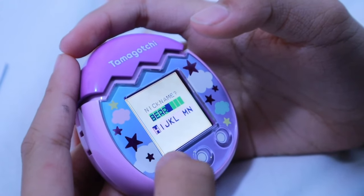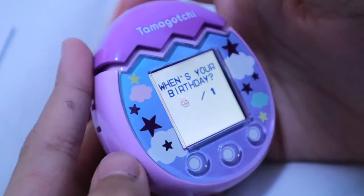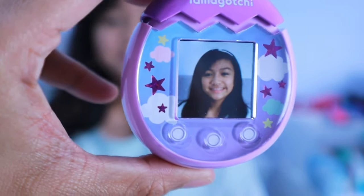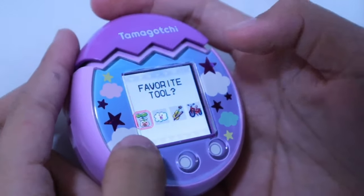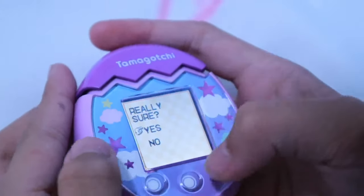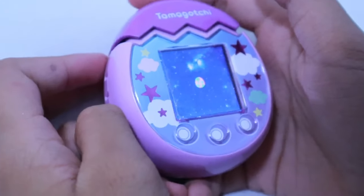Right now we're picking the nickname. I picked Barry, but instead of a Y I did IE. Let's complete the setup — time to take the attribute quiz. Yes! Oh my god. There's the egg.